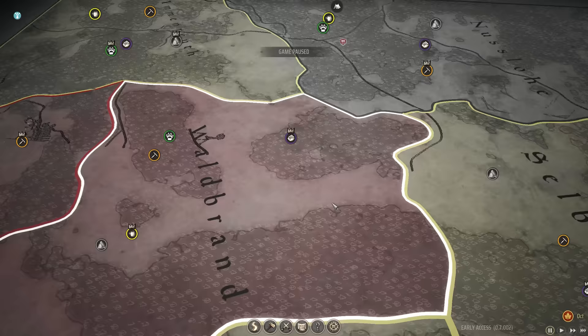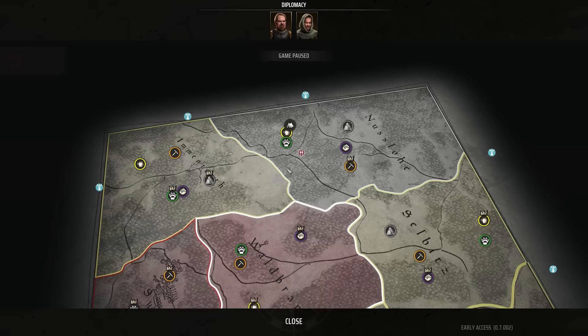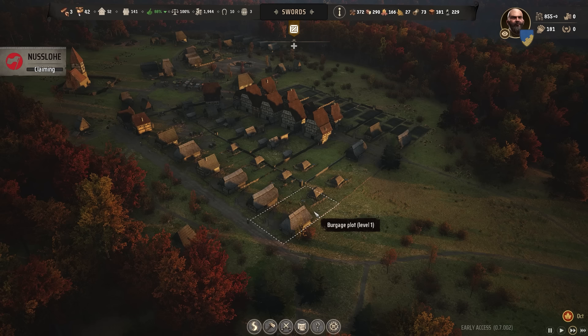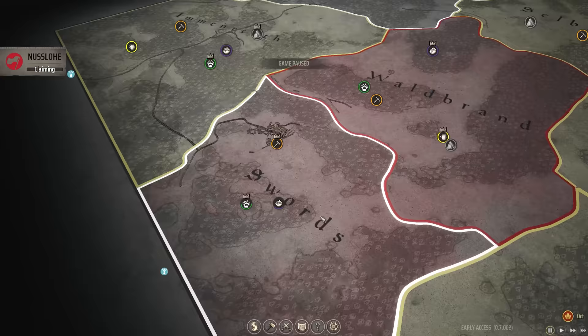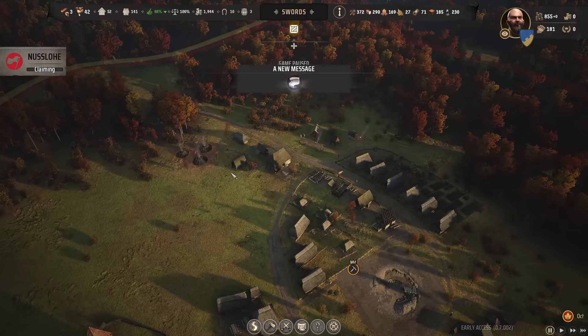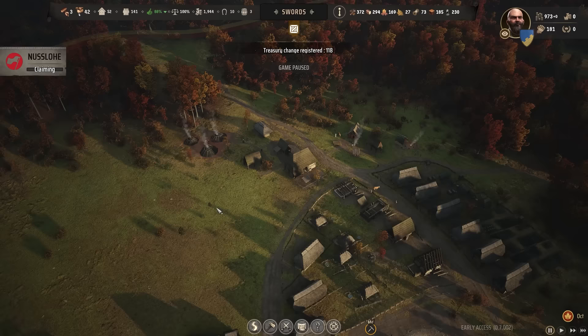We can run now — take out that bandit camp. And we have the influence we need, so what we could do is actually start claiming Nusselo now. Nusselo is being claimed. Hopefully we don't get contested by the Baron. I actually have no idea what kind of force he brings. He does have more territory, so if it's based on scaling how much he has, maybe he gets money from each territory — I imagine it's something we have to really prepare for.